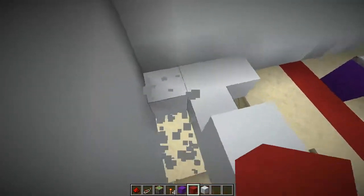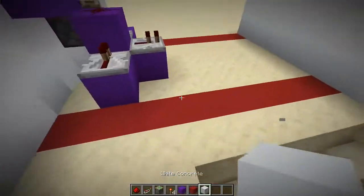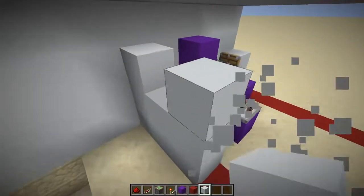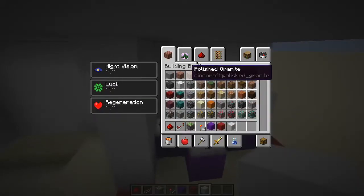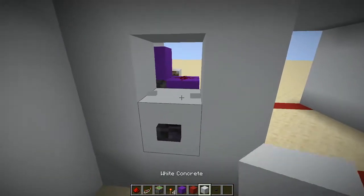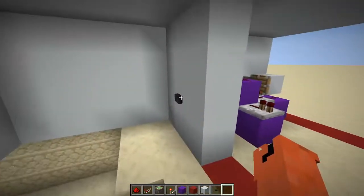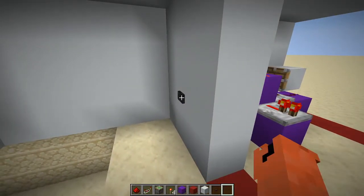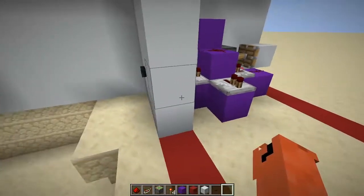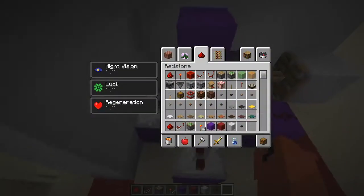This area right now is going to be the interior of the base, so once the redstone's all in you can do whatever you want in here. Let's put the interior wall right here and then place a button going right into this repeater. This is what you should have so far.